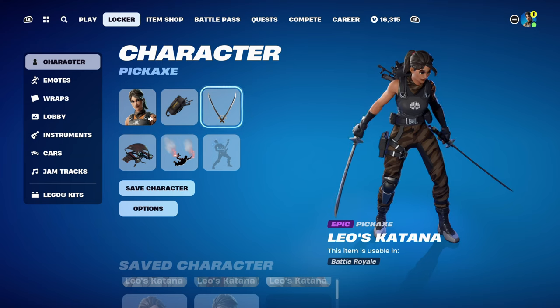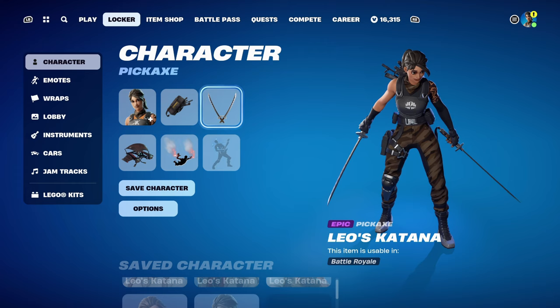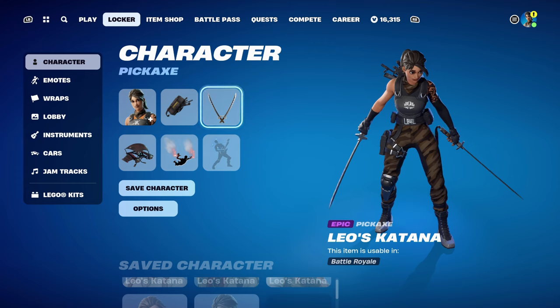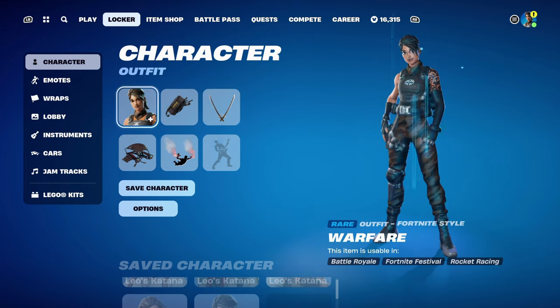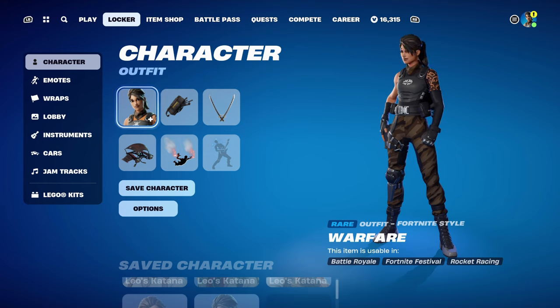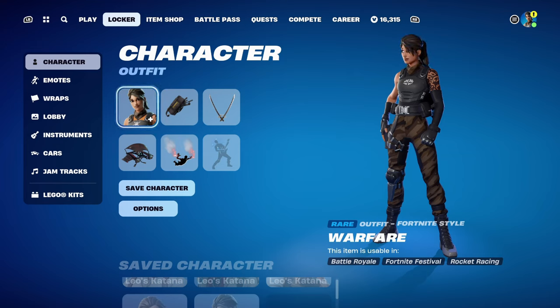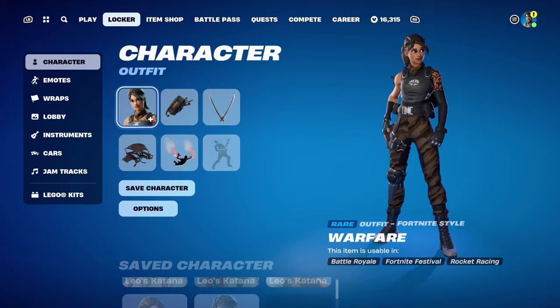That's all 10 Leo's Katana pickaxe combos done. Thank you again to Astro underscore bot 770 for the video suggestion. The pickaxe works very nicely with a lot of different skins, and you can also use it as a back bling when not equipped. If you have any other video suggestions — skins, back blings, pickaxes, gliders, contrails, or weapon wraps — feel free to let me know in the comments. I'm currently waiting for the Ascendant Midas skin on Tuesday and slowly unlocking battle pass skins, including Medusa.